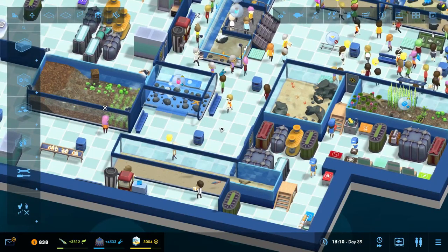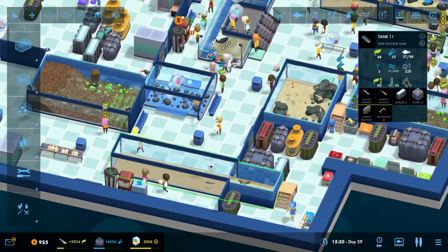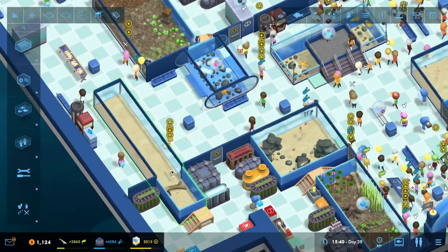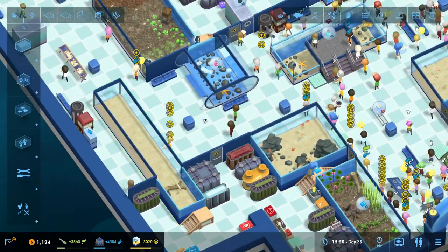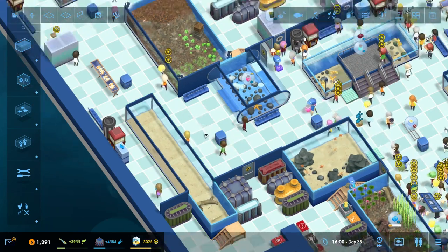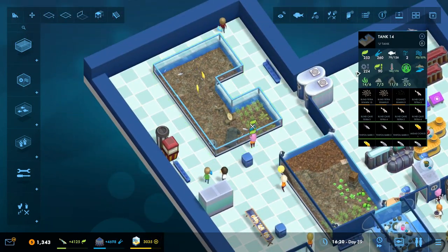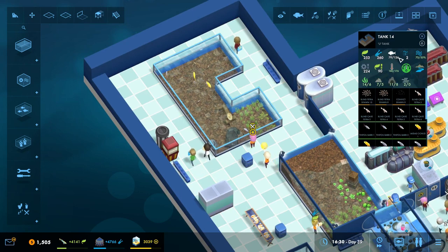Now we have a tank that's not too bad. These guys just need a little bit of something here, so we won't be hemorrhaging prestige for this new saltwater tank. Now we've got this tank over here and these guys have room to breed — 79 of 126.